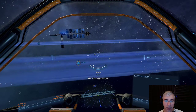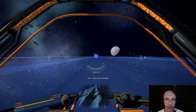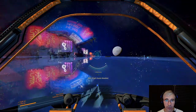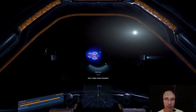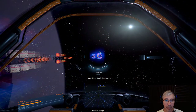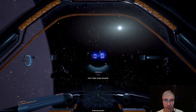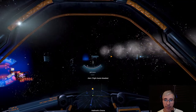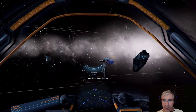We're going to enter the highway. These highways are very cool — they take you really far. I need to make sure the Discoverer follows us through. And there we go, through the highway. I think we should have exited by now — one thing about these highways is you have to be really careful not to go beyond your destination.